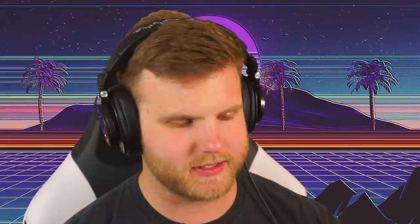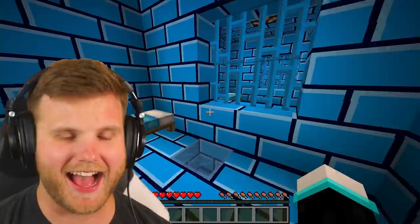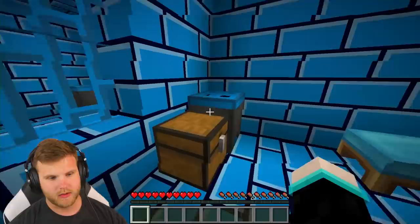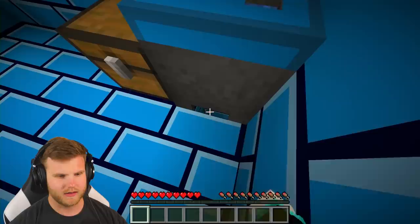Let's jump into the video. I don't know what's going on in this prison, so that's gonna be interesting. We can't break very much - we've got to find a way out. There's a redstone lamp up there, they just forgot to pay the electrical bill I think. Let's see if we can find our way out of here - is there something down there? Doesn't look like it.